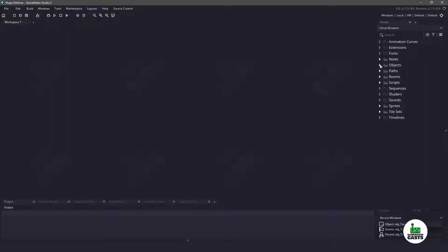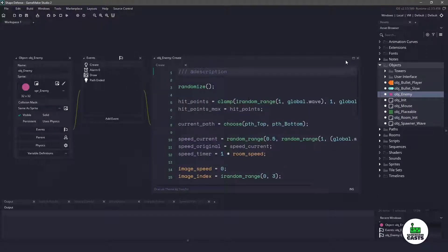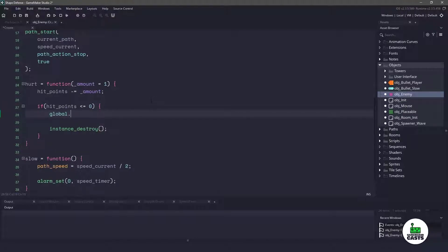We're going to start off by adding money whenever we kill an enemy. Let's open up our object enemy, go into the create event, and right here at the bottom where we have the hurt function, before we destroy the instance, all we want to do is add some money into that global variable. We're going to say global.cash_amount plus equals 10, and that will give us $10 every single time we kill the enemy.